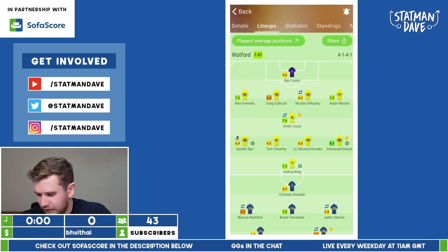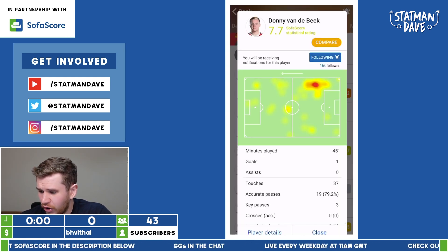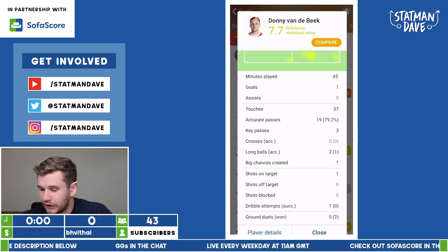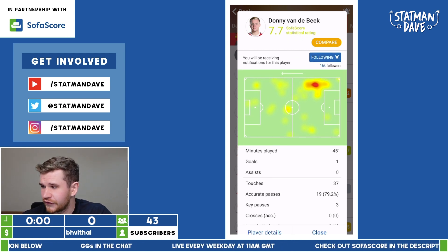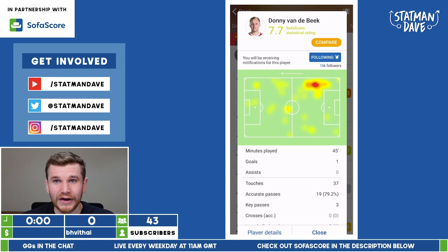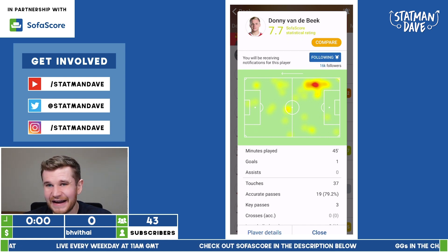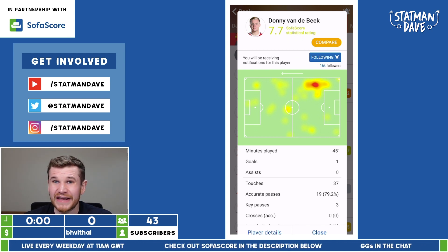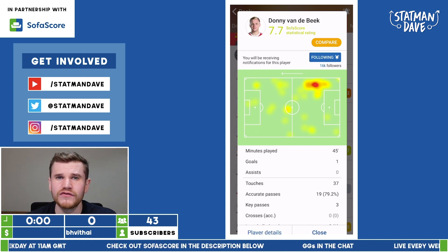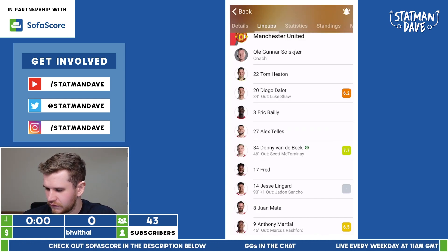One of his best performances this season was off the bench in the second half against Watford — absolutely fantastic in defence and midfield. He created three chances, got himself a goal, and played a really good ball down the line for Marcus Rashford. Manchester United fans want to see Donny van der Beek in a deeper midfield role in the Premier League. He made headlines at Ajax as a number 10 with playmakers around him, but Donny isn't a playmaker — he's not someone that's going to drive the attack and create all the chances, but he moves so well off the ball, can get into areas, combine with teammates, and score goals.